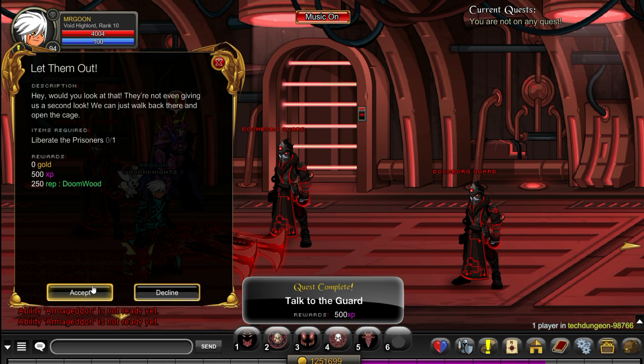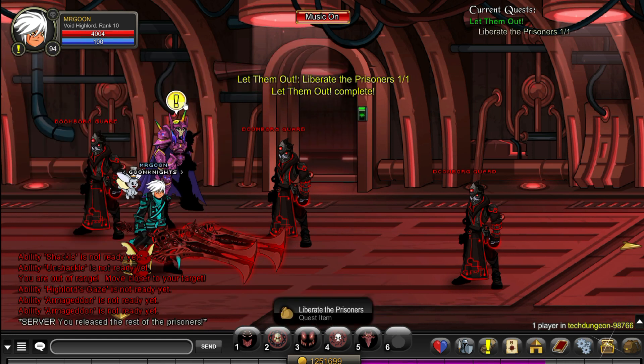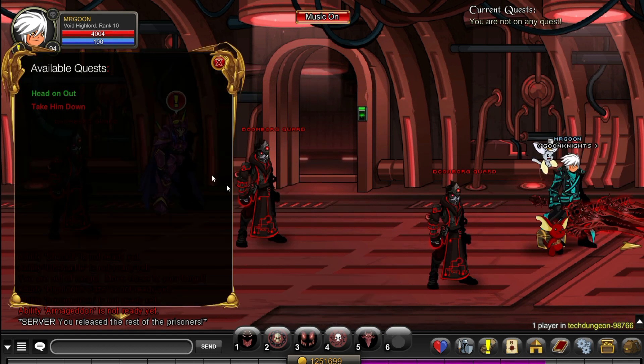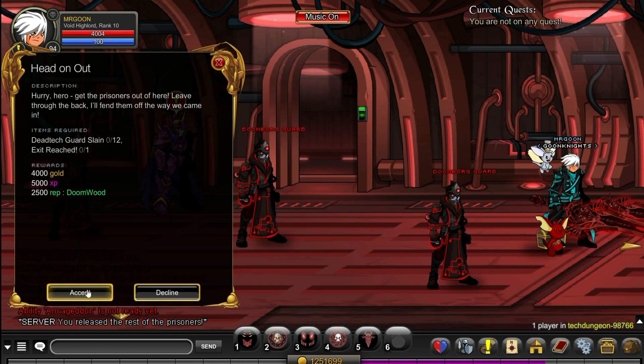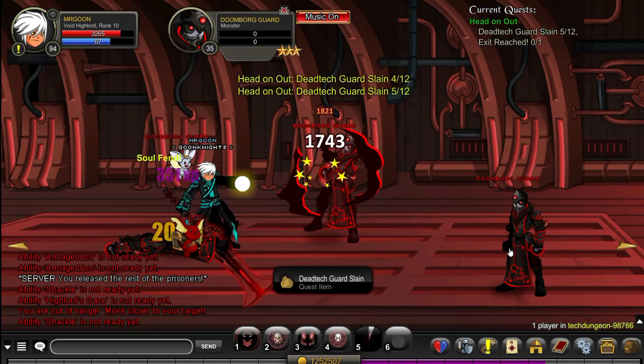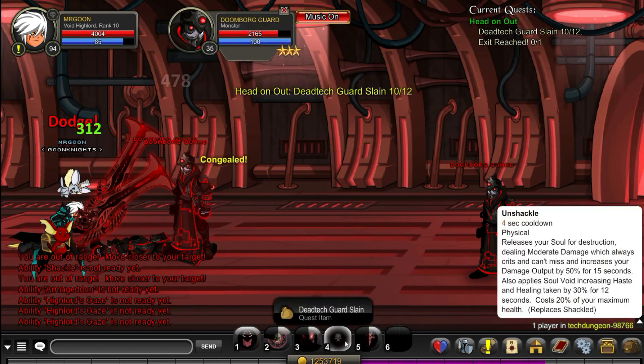Once you've done that quest there's another really straightforward one immediately after — just click on the keypad on the door and that is all you need to do. Next we need to make our escape. Another lot of quests will load up and you need to defeat all the enemies in the room, then just keep advancing through to the right. It's really not too challenging at all.